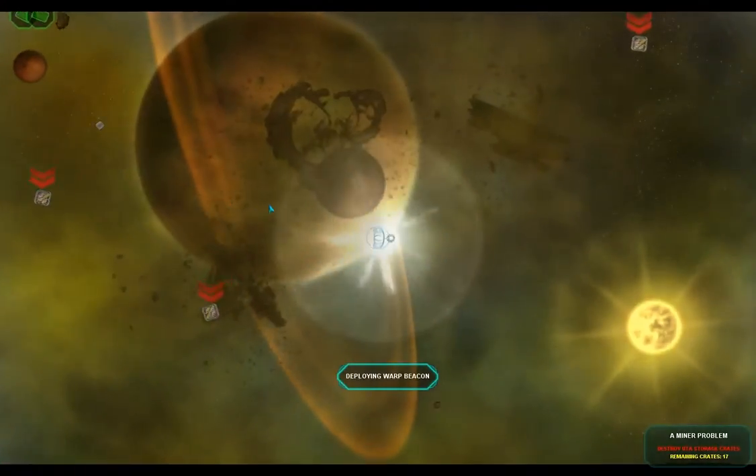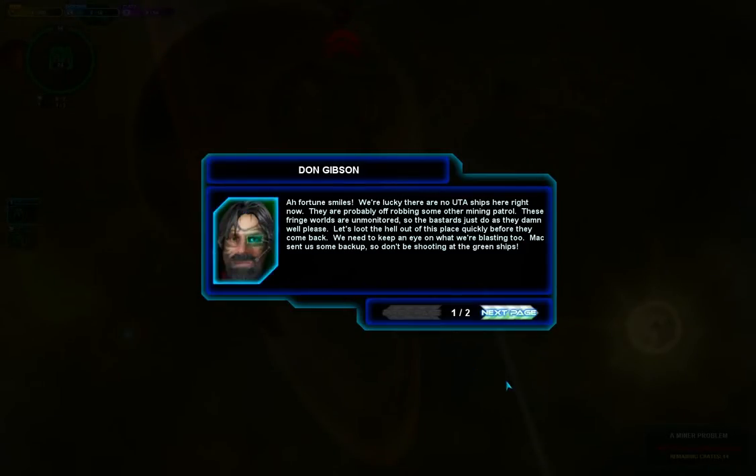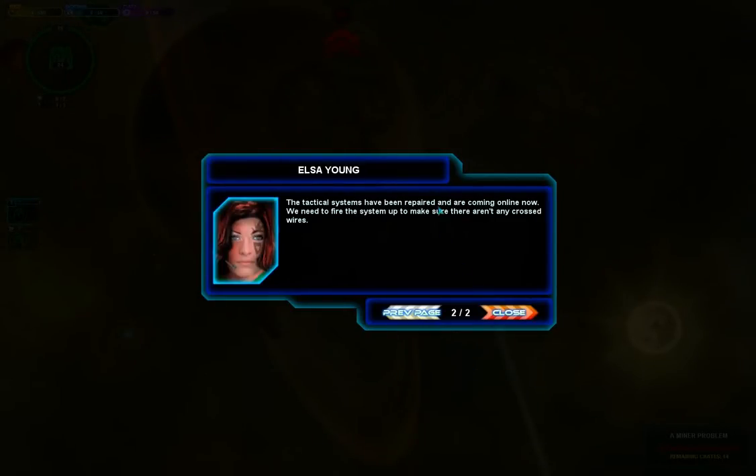So our first mission is going to be over here. And those different modules — you get better ones, you can upgrade them. They cost more, but your ships perform better. There are weapons, utility modules, better shields, better reactors, and everything. And we'll cover that more as I start to collect them in these videos.